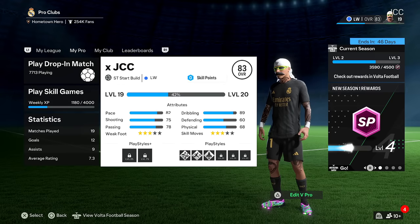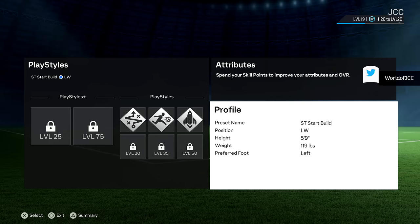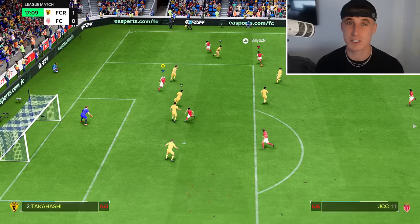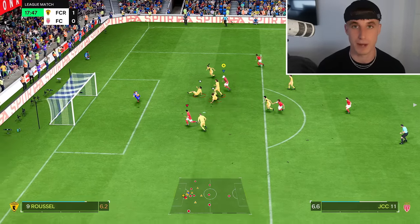After less than 20 games, this build is already level 83, so just trust me - it's worth using. I think this style of EAFC is going to be more about passing the ball in. You can't really sprint in behind. Before we get into the attributes and look at where I've put them, let's focus on the play styles.